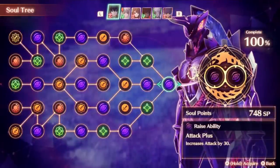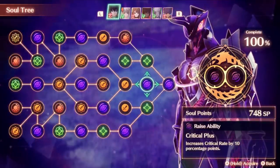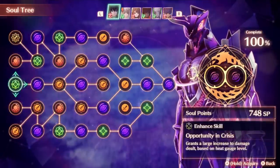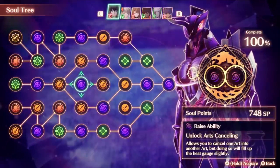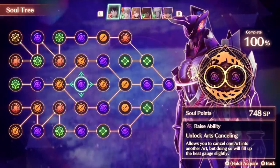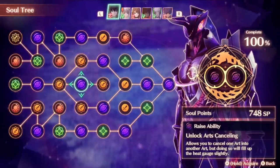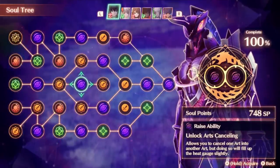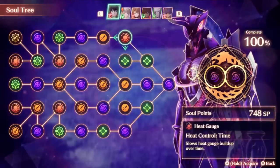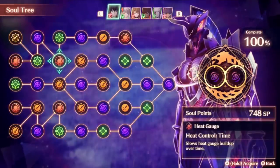The Soul Tree is simply a skill tree where you can level up your abilities gradually, following the set line starting at the very beginning, and once you get a skill you can go to any subsequent line that it links to. Eventually you can easily get every skill on it. The best thing to go for on pretty much everyone is the ability to unlock Arts Canceling, as it allows you to use a lot more arts while your Ouroboros form is active. Heat Gauge Control is also really important as it slows up the buildup of your heat gauge in certain situations.